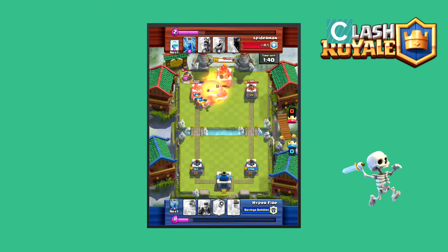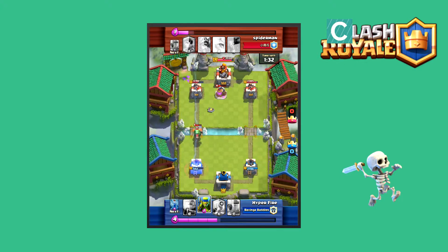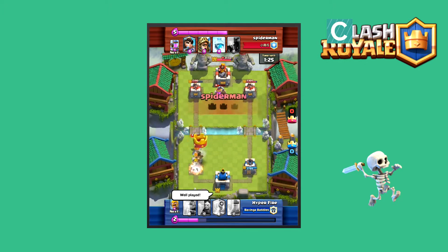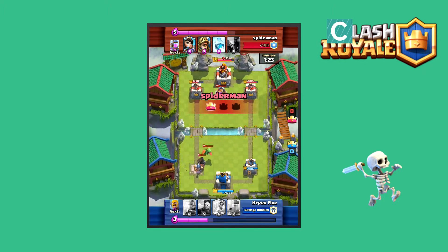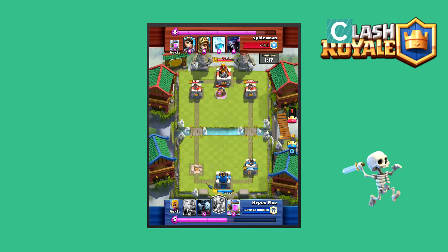He's going to fireball that entire bunch, taking out the Dark Prince's shield, clipping the King Tower again — because why not, he already activated it — and watch this. He's going to pull the Dark Prince away. That's a wise move. If you don't want its splash to get to your tower, just pull it with some Spear Goblins, Skeletons, normal Goblins — some cheap troops. Even Fire Spirits would work.